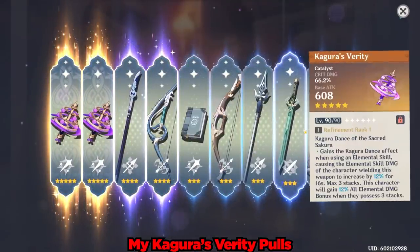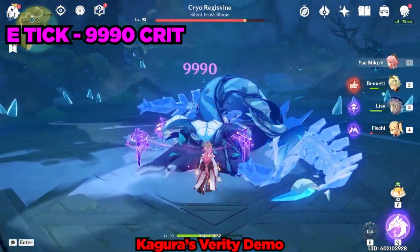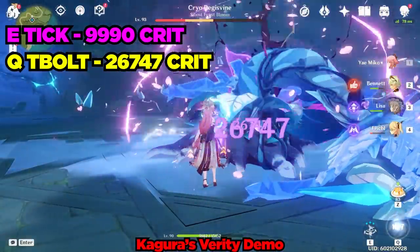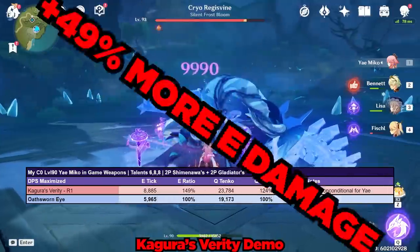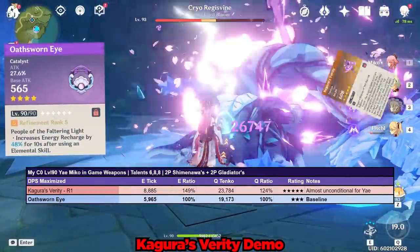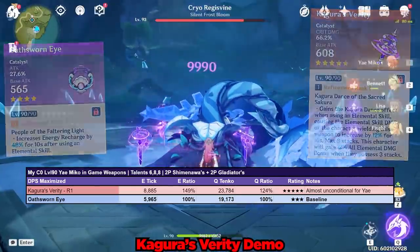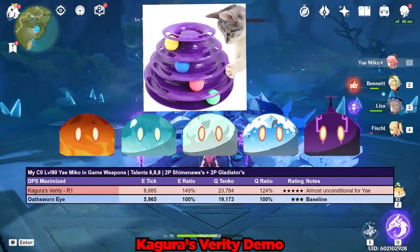Next we'll take a look at Yae Miko's signature weapon at Refinement 1, the Kagura's Verity — or the cat ball toy that my cats got bored of months ago. Here we can see that her elemental skill's crits are hitting for 9,990 and her elemental burst's Tenko Thunderbolts are critting for 26,747 damage. After averaging out the numbers, her elemental skill is doing 49% more than the Oathsworn Eye and her elemental burst doing 24% more damage. Frankly, the difference between the free-to-play Oathsworn Eye and even a Refinement 1 Kagura's Verity is a bit egregious. The Kagura's Verity gets a 5 slime out of 5 slime rating for not just being an awesome cat toy, but also doing so much more skill damage than the Oathsworn Eye.